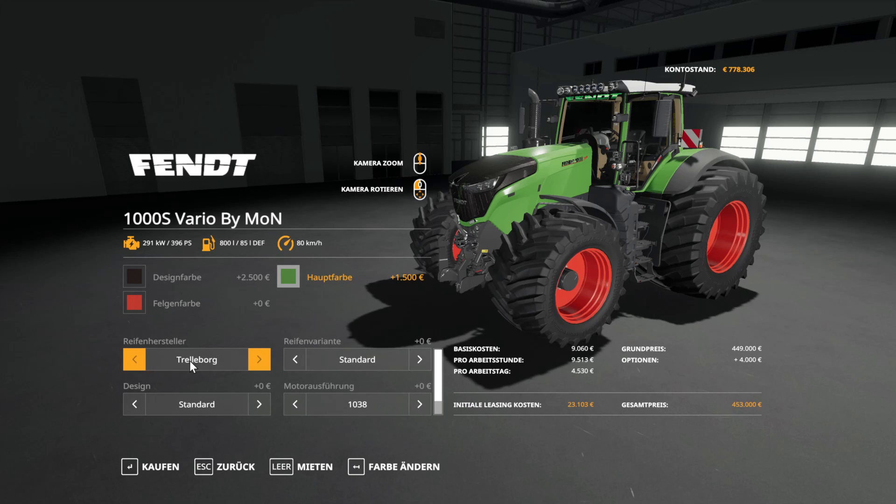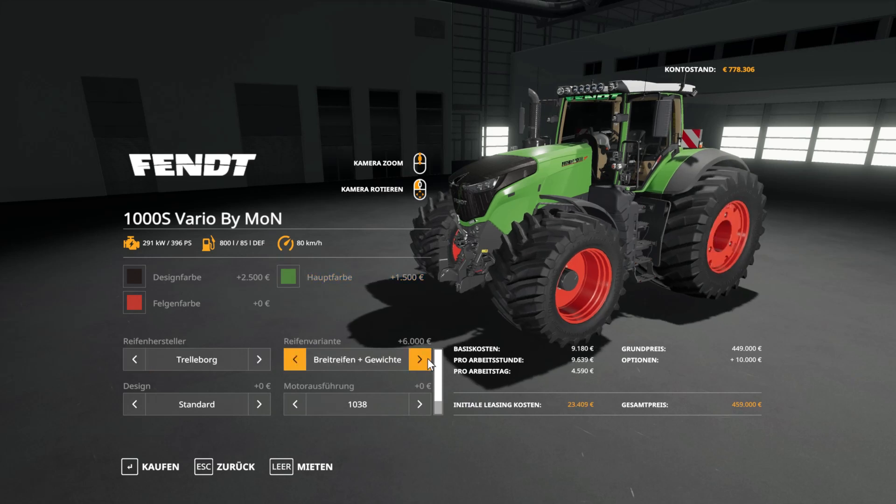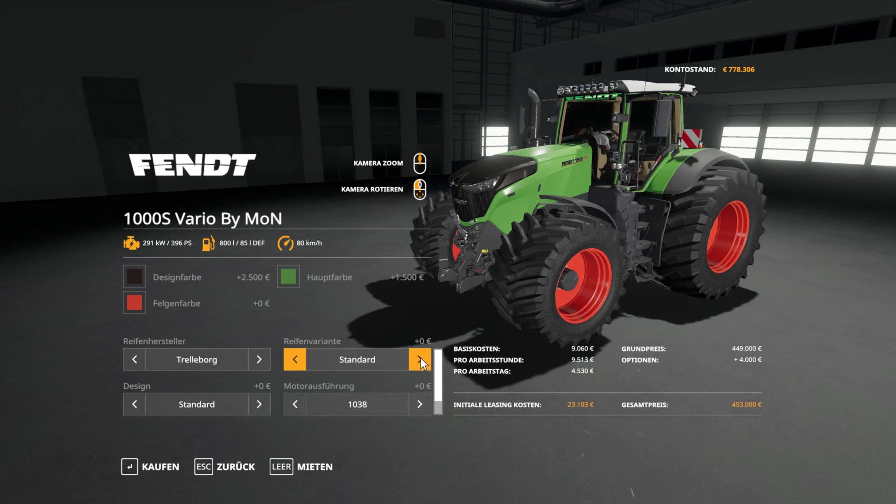Wir haben Reifenhersteller: Trelleborg, Standard, die mit Radgewichten, Breitreifen mit Gewichte, und dann die Dualreifen hinten und vorne – mit denen könnt ihr definitiv nicht auf der Straße fahren. Der Schlepper ist im Allgemeinen schon breit, das müsst ihr dann auf dem Feld machen. Da müsste man den Verkehr schon mal ausschalten, der sowieso ein bisschen blöd ist in diesem Spiel.